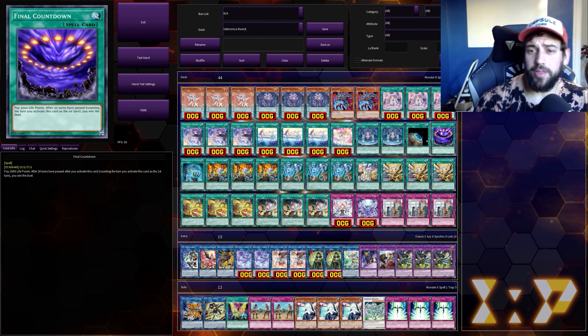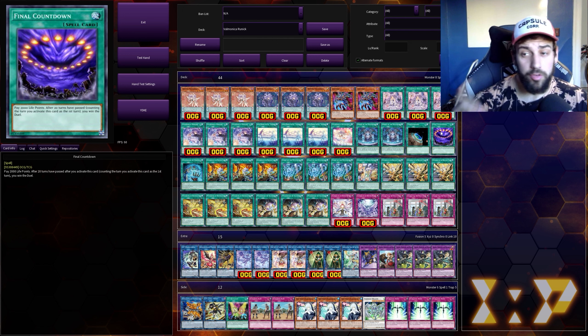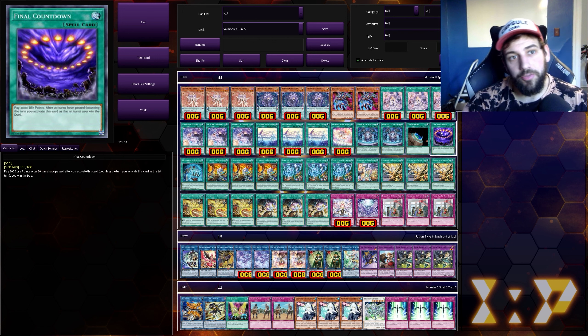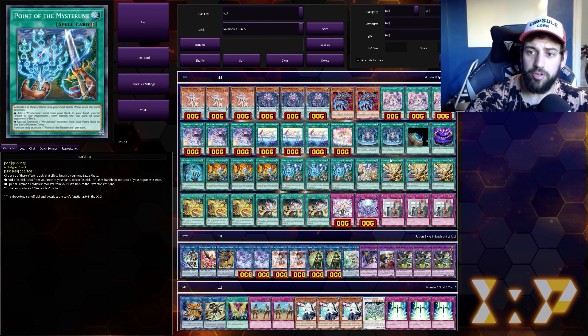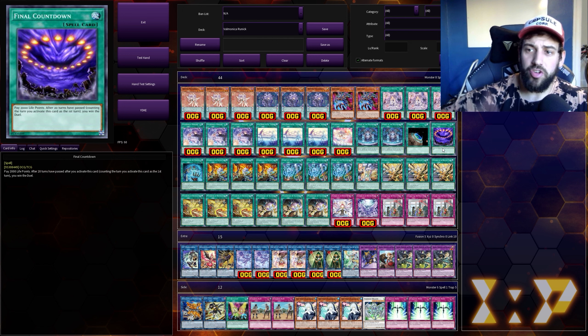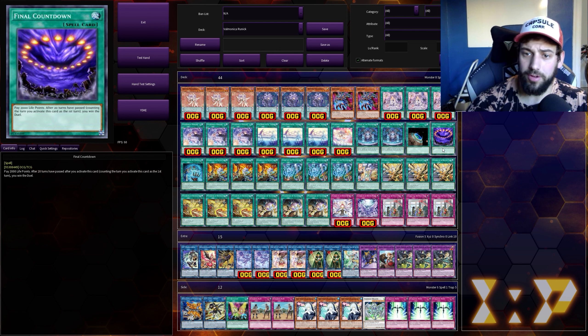You've probably noticed this monstrosity is in here — we got Final Countdown at one, so we're playing it at one with no ways to search it whatsoever, and I'm totally fine with that. If you happen across Final Countdown early on, you might as well just activate it. It's pretty easy to stall for 20 turns with this deck because you're constantly trying to jack those life points up as high as you can and then protect the castle so your opponent just can't get through with an attack.